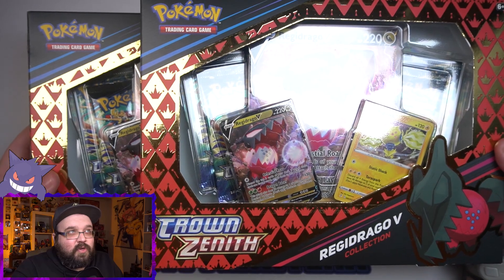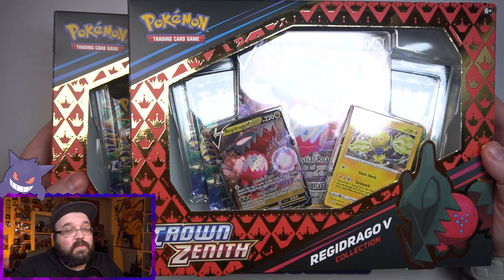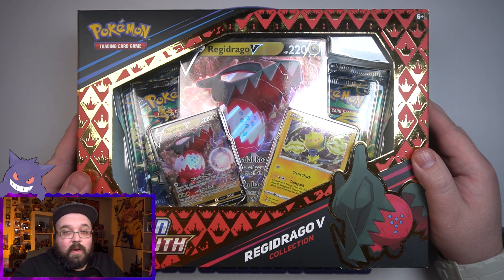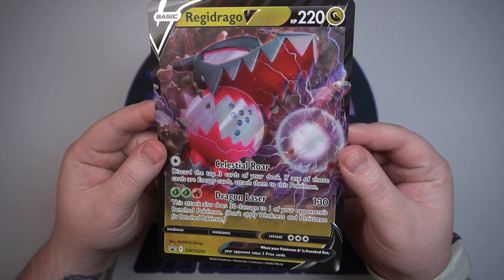Let's go ahead and open up these two Regidrago boxes. Just like the Regielecki ones, I do have two of them. We've got eight chances to pull some good textured goodness. Let me take these off camera, get all the goods out, and we will get started. Dragon ball with the dragon face — better give me some good pulls. First up we've got the Regidrago V jumbo card.